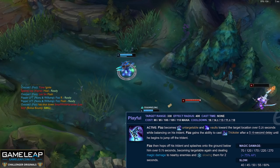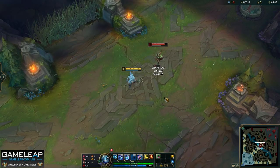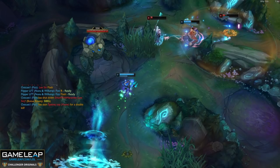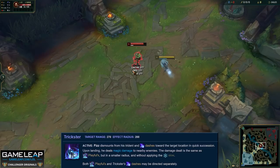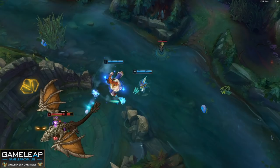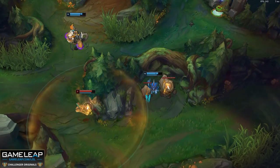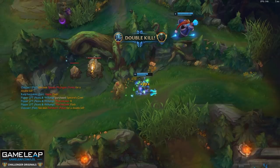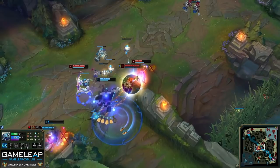Moving on, we have your E, Playful Trickster — two parts. The first part, Playful: you vault towards the target location, balance on your Trident, and become untargetable for three quarters of a second. You then hop off and splash onto the ground, dealing magic damage and slowing enemies for two seconds in the splash area. One important trick: you can flash before you splash. When an enemy flashes away during your combo, cast flash while dismounting your trident to close the gap and apply damage and slow.